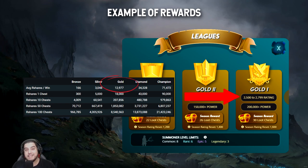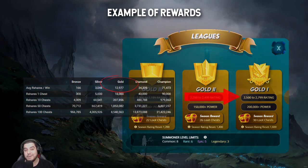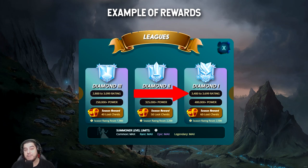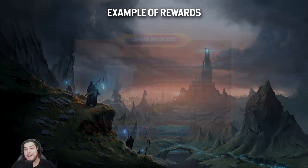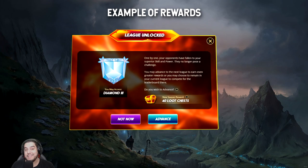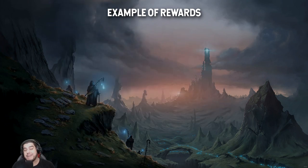Let's say it's the last few days of the season. We're in Gold 1 and we've pushed our rating up to 3400, successfully making it into the Gold league leaderboards. We know that a rating of 3400 is enough to advance into Diamond 1, so maybe it's time to rent out some cards and advance into Diamond league — because we know that Diamond has the chance to receive better loot in the chests.